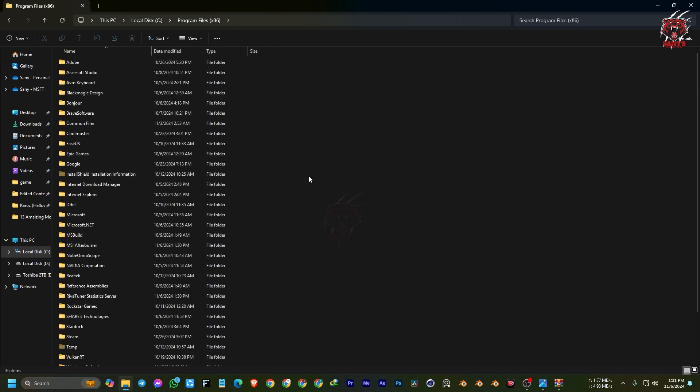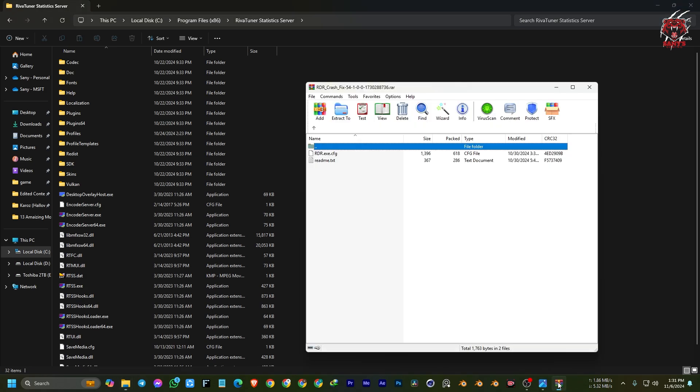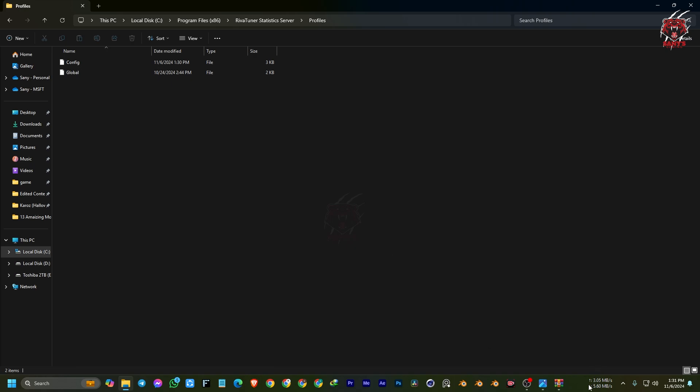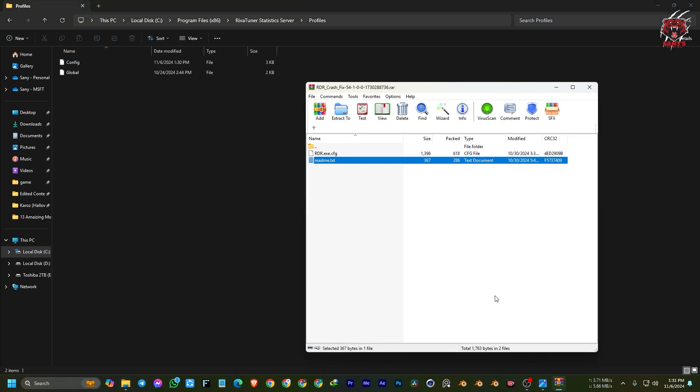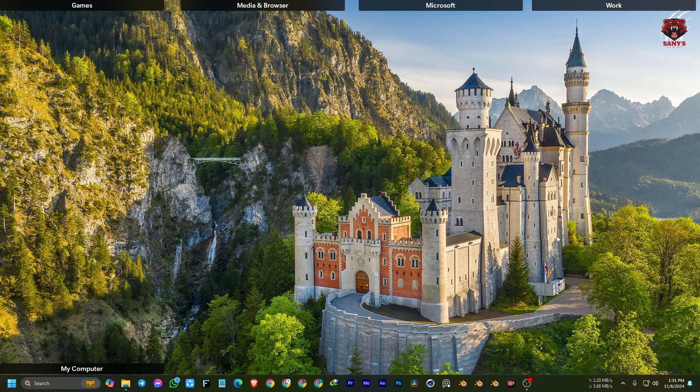Go to RivaTuner Statistics Server. Here you can see RivaTuner Statistics Server. Then go to the Profiles folder — you can see the profile here. Just drag and drop the RDR.exe file into that folder. After that, restart your PC and your game will work perfectly.